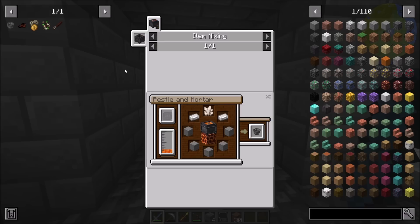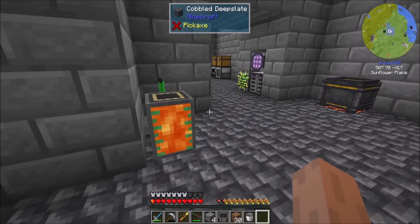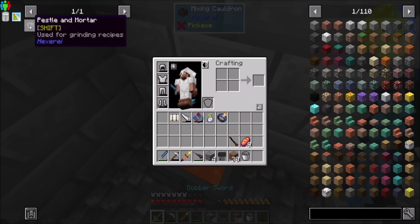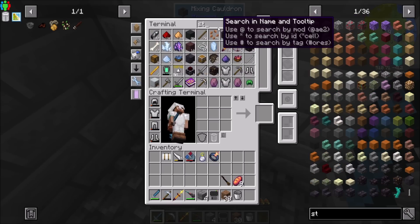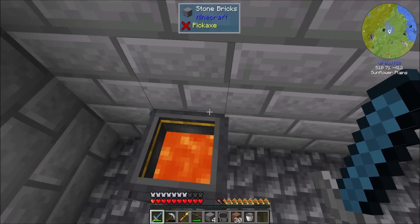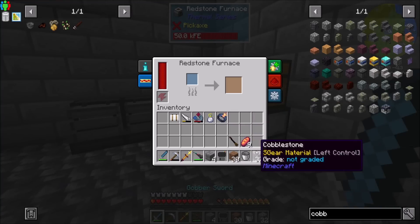Now we need to make the mortar and pestle. And then we have to find a crow, which I don't know how hard or easy that's going to be. The mortar and pestle needs a heat source under it. We need a third of a bucket of lava, which shouldn't be too big of a deal. And the mortar and pestle is nether quartz, two iron, and five stone. Let's get half a stack thrown into the smelter.